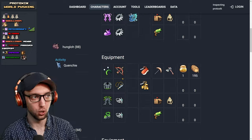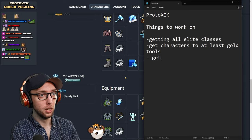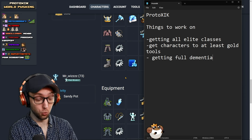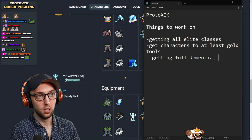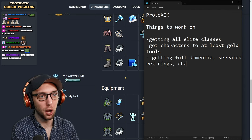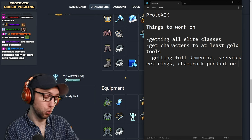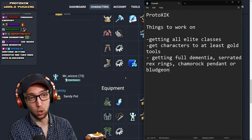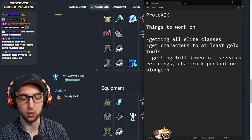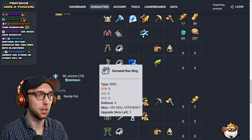For your armor, while you're pushing World 4, you are running full Dementia, so that's actually really good. Continue getting full Dementia. You also have your Serrated Rex Rings — super good job on that. You could probably go for a Camarok Pendant at this point, or go towards the Bludgeon and start getting that going. Eventually your rings are going to be Tenacity Rings. Get Tenacity as soon as possible, because Tenacity will be better than Serrated Rex Rings — those are really strong early game but then definitely need to be upgraded.